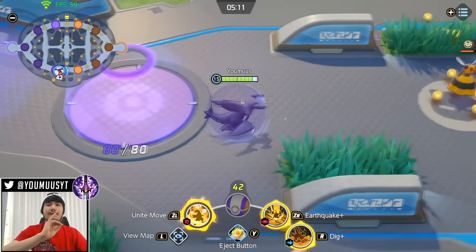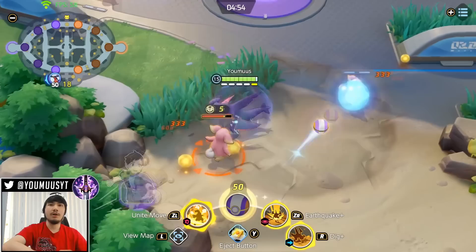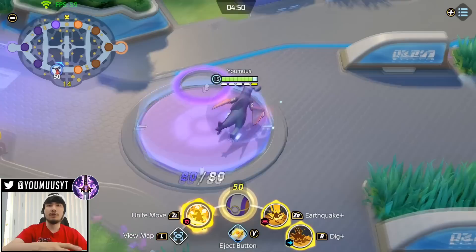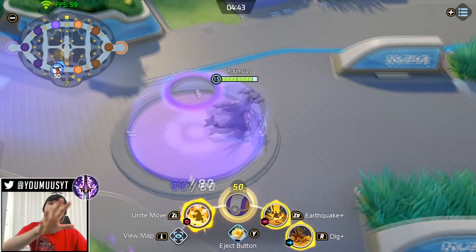If it comes to laning and you're ever disadvantaged in lane — either the enemy is ahead or your laner went to roam — all you gotta do is chill. Don't fight them. If you can steal the Vespiquen, steal it, but if you're 1v2 bot just go ahead and secure your own farm, go under tower, and don't let them score. Stop the bleeding and let your teammate that's roaming do their thing and get other lanes ahead.